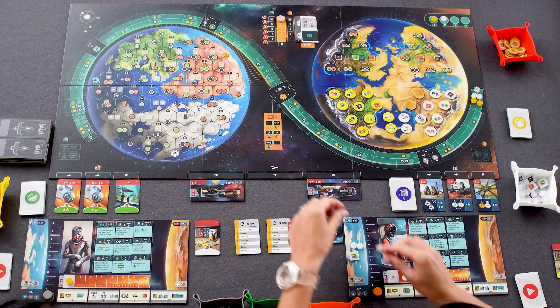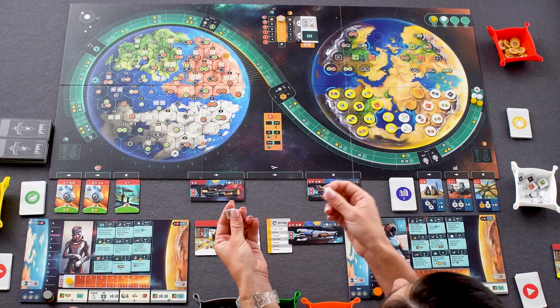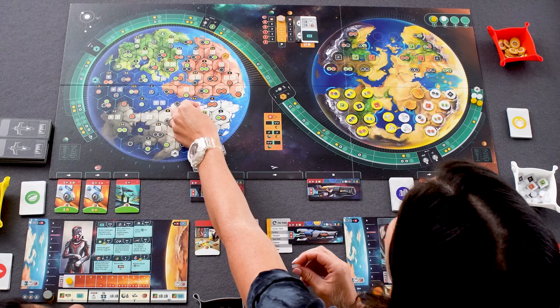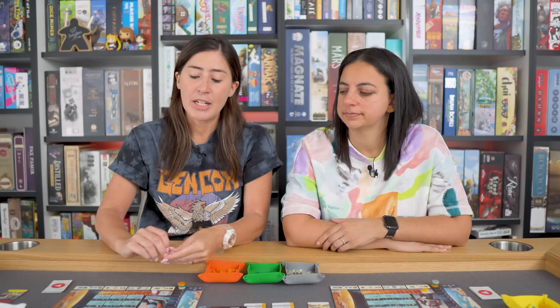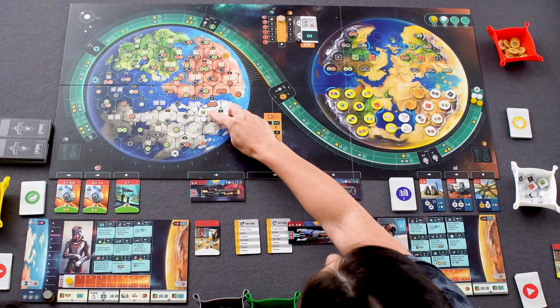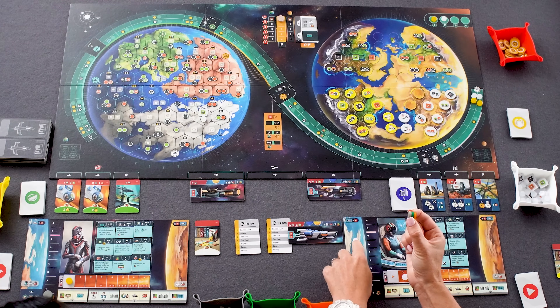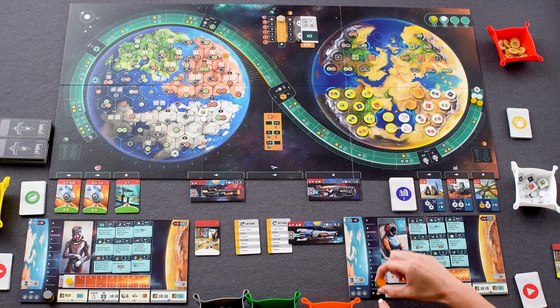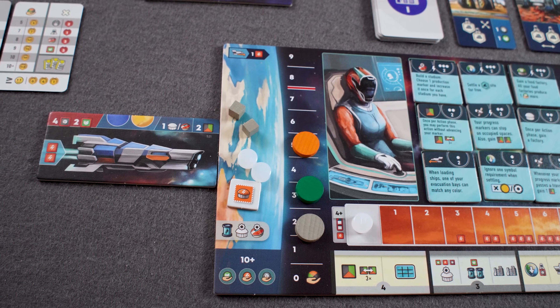Why do we want to place things on our new world? In another action we'll spend the appropriate amount of steel if we're moving population, and place factories and population onto the new world, increasing our production on the different colours we select. We've got the same three resources in the new world, and their production is represented by a track in the new world which is going to increase. Then in the income round throughout the game we separate our new world and old world production.